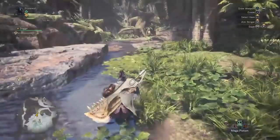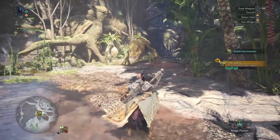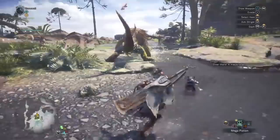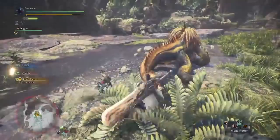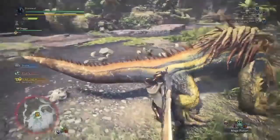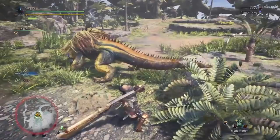I'm going to use the Great Jagras to teach some basics for using the greatsword effectively. When using the greatsword, you have to look at who is on your team. If you have a hammer user, a hunting horn user, and a gunner, who's going to cut the tail? That would be you — the greatsword user. Greatsword is great for cutting tails. Your tail-cutting priority is very high.